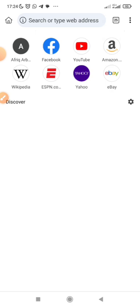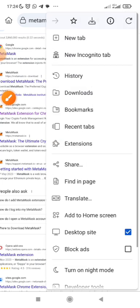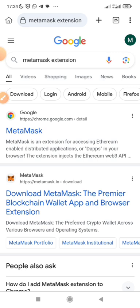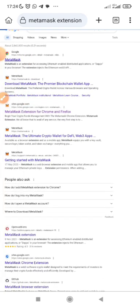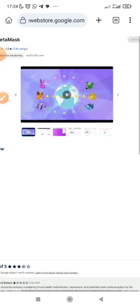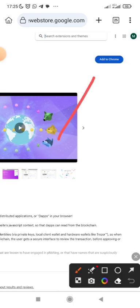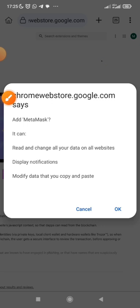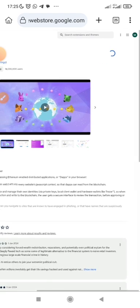Make sure it is on desktop view. Search 'MetaMask extension' on Google, then switch to desktop view by clicking there. It will take you to Google Chrome. Click on the first result to add the extension. You will see 'Add to Chrome' — click it. Once you click 'Add to Chrome,' click OK and it will download the MetaMask extension on your browser on your phone, on Kiwi or whichever one you're using.